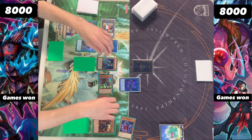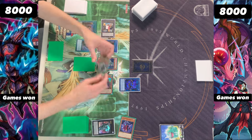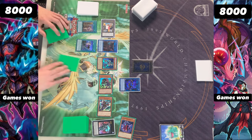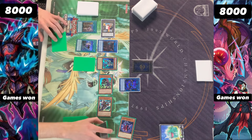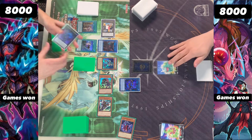And we have a Torn Scales which we're going to be able to special summon out, and then overlay here for a Break Sword. We're going to be seeing the Rusty pop in that Break Sword, which can then bring out both copies here and make them level 4.